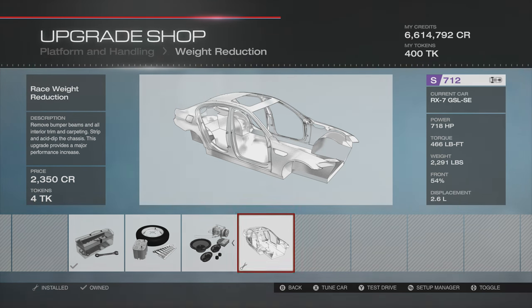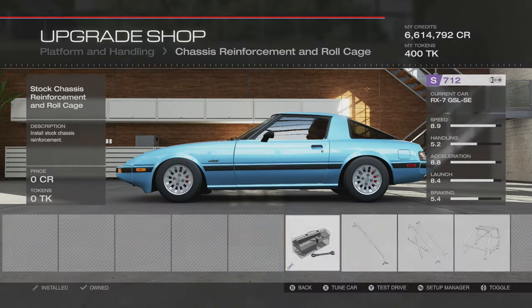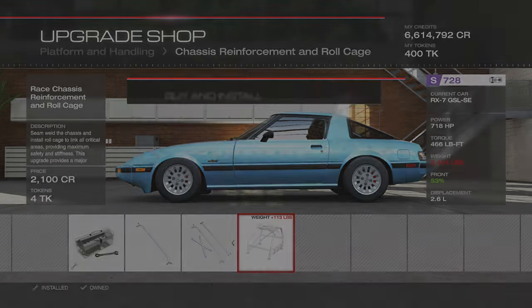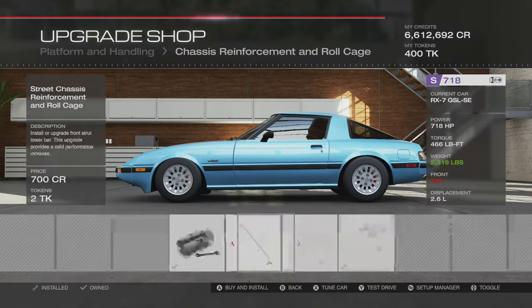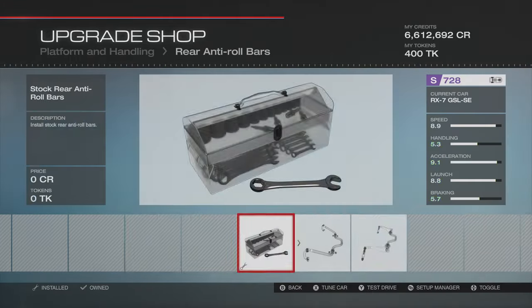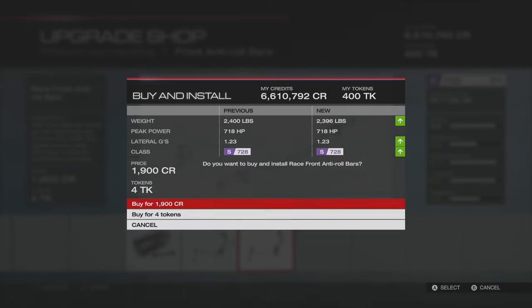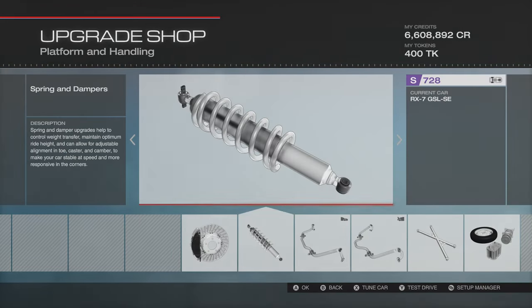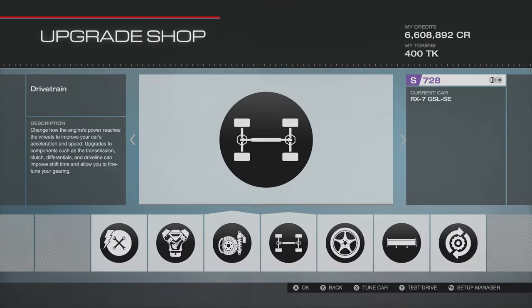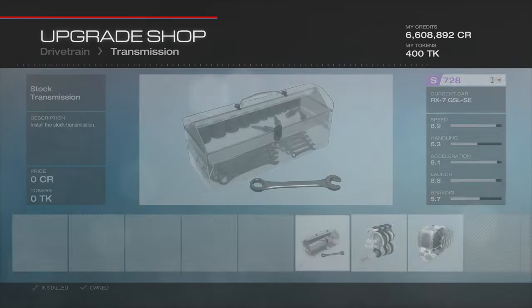Perhaps not quite as much power as I would like, although this car is quite light — 2,300 pounds near enough. We will stick a roll cage in there so that will increase it up a little bit. We're going to have not too much weight, and not quite the terrifying power-to-weight ratio we had last time, although I don't think anything is ever going to beat that. I'm just going to stick on the rest of these upgrades.